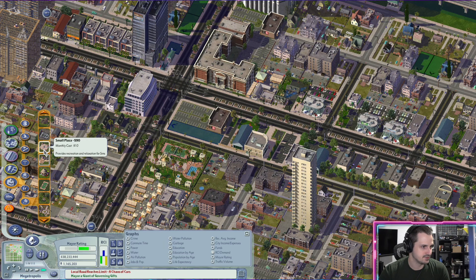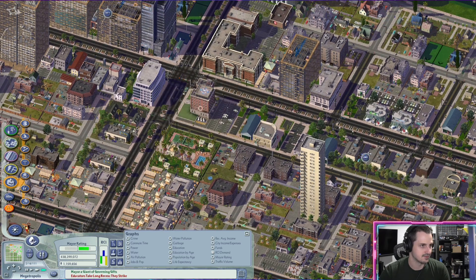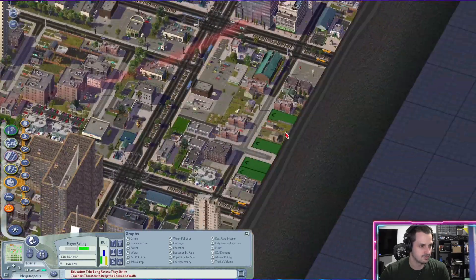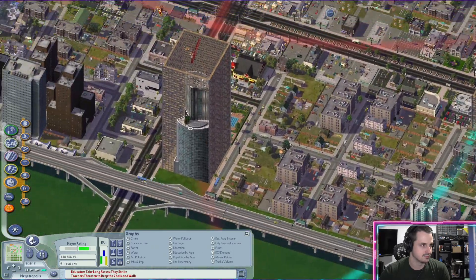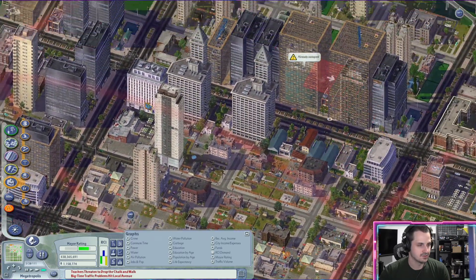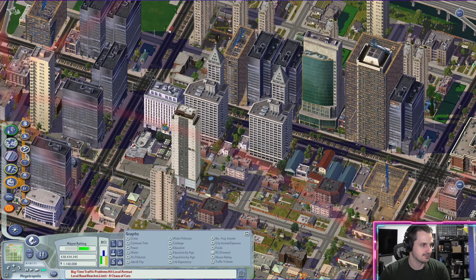Did I just build a dump? Why is there nothing here? Okay, there's no police — I'm guessing that might help. A big police station, maybe some fire stations. One there, and one over here. Commercial jobs are starting to move in. Good — you have coverage of the basics.